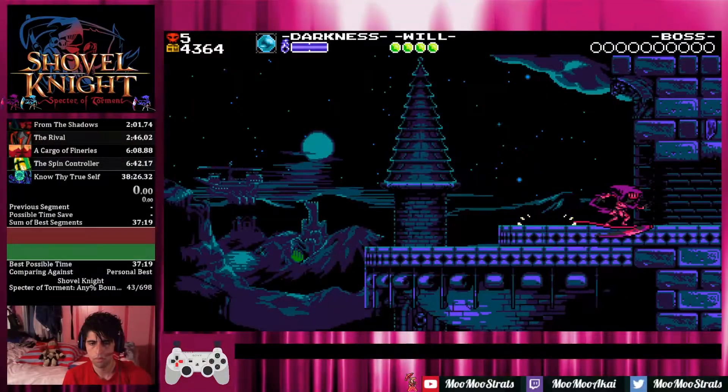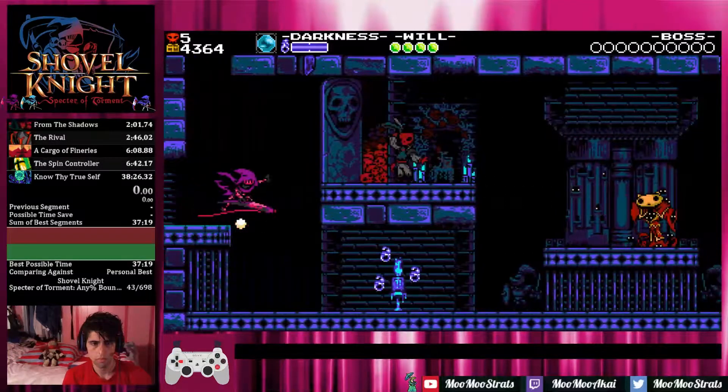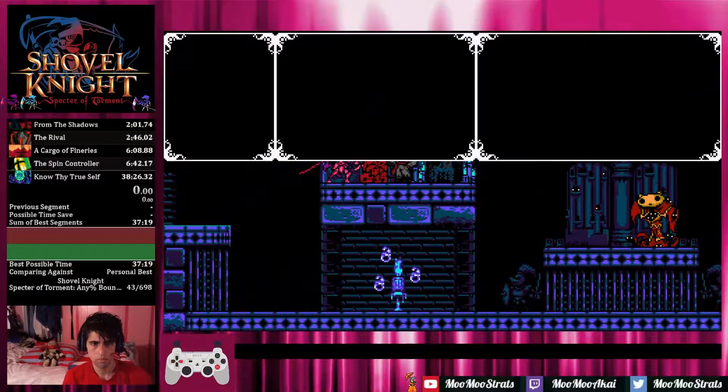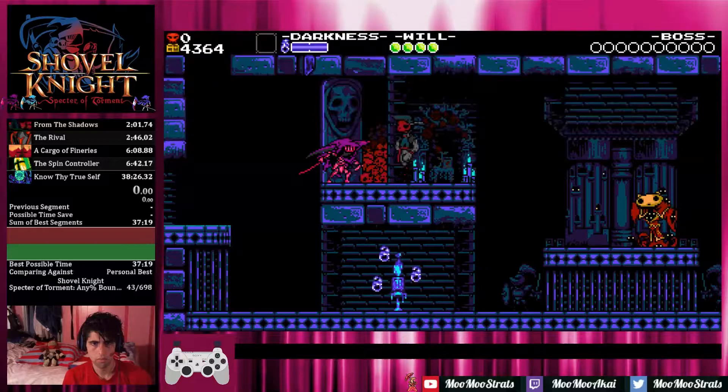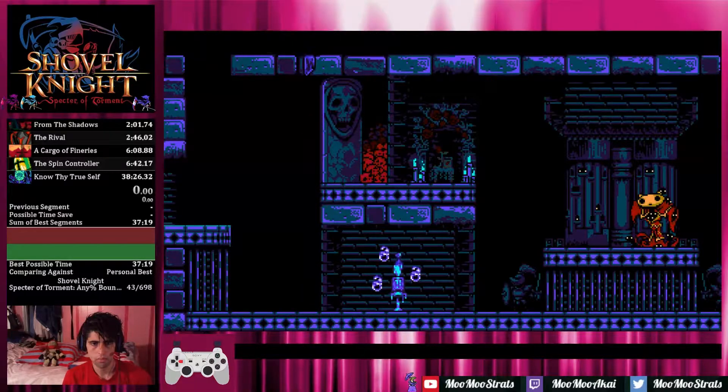Menuing can save a decent amount of time, so please remember to practice it. I'm using L1 as one of my start buttons, so I just land right next to the NPC, tap up, then L1, and I can focus on my menuing pretty quickly without having to reach my thumb over for the start button.